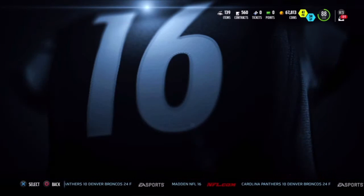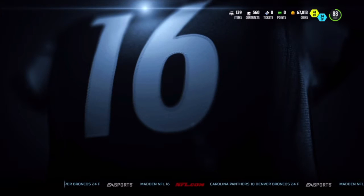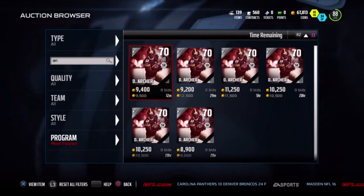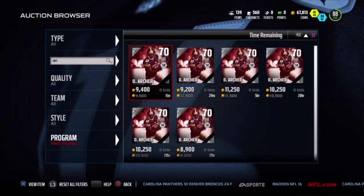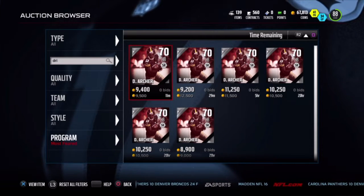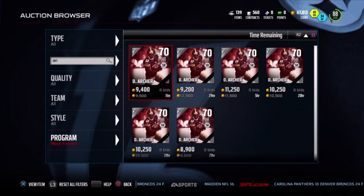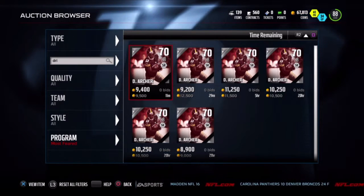We're going to go into auctions now and I'm going to show you — for a 70, you're going to have to pay a lot more than your average 70 player. You can see here you can get him for $8,900 to $9,000 at the very bottom. If you watch him early in the morning and late at night, you can get him for about $6,000, but he will definitely help you in online play and he's fantastic.